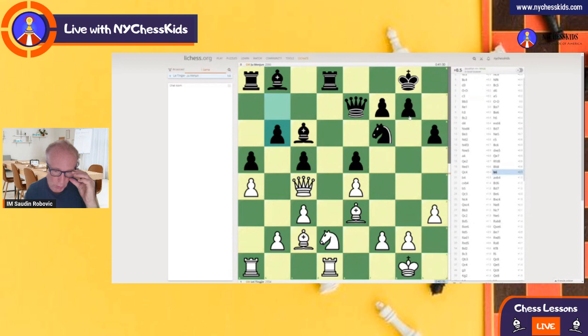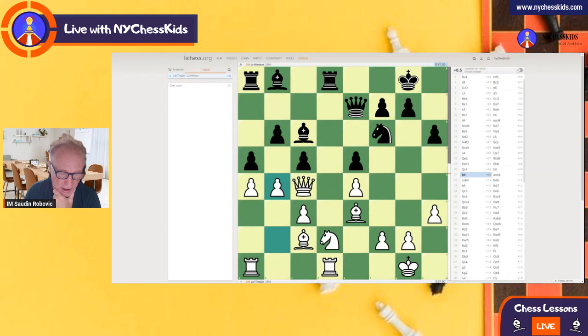This is the position. When we look at this position, let's start by analyzing the kings first. Both kings are quite safe - they are in castling positions, so there are no problems with the kings. When we pay attention to the chess pieces, you might see that the White Queen is centralized on c4 - it's quite an active queen, comparing to the Black Queen on e7. And perhaps the most important here is this bishop on b8 - it is not really doing very well here. So the move that White plays here is pawn to b4 - a very, very nice move.